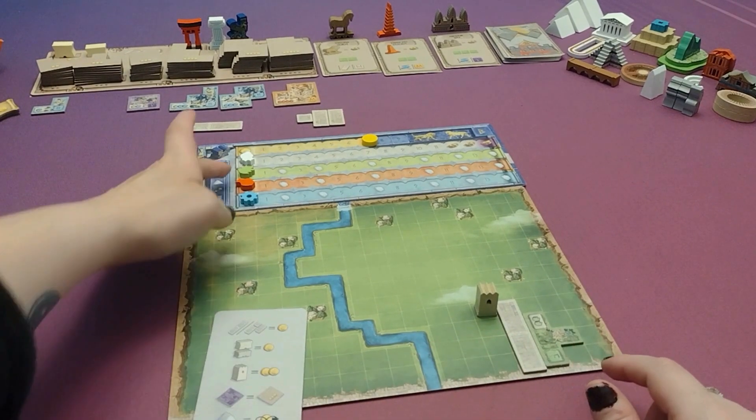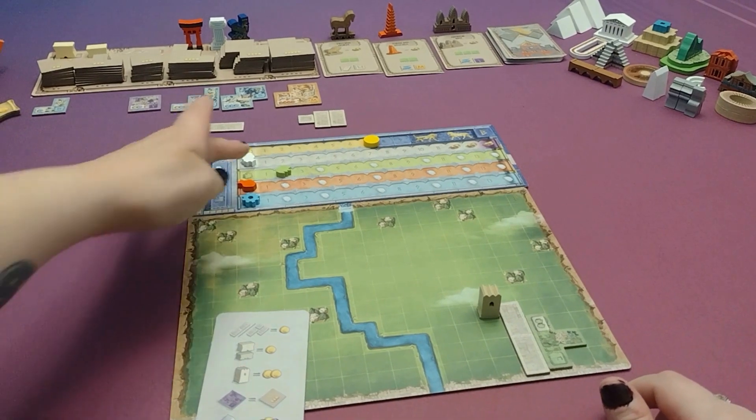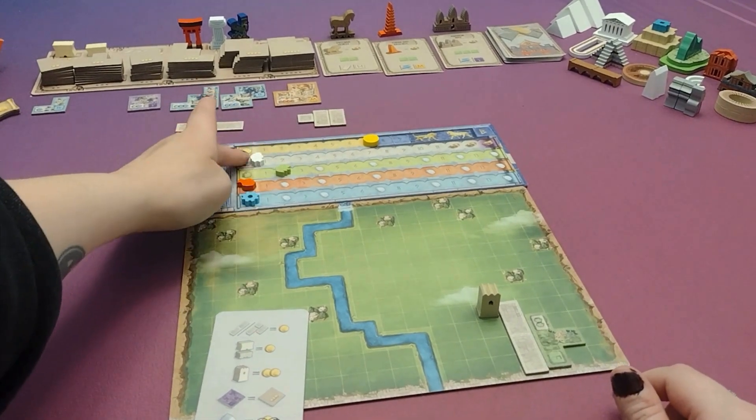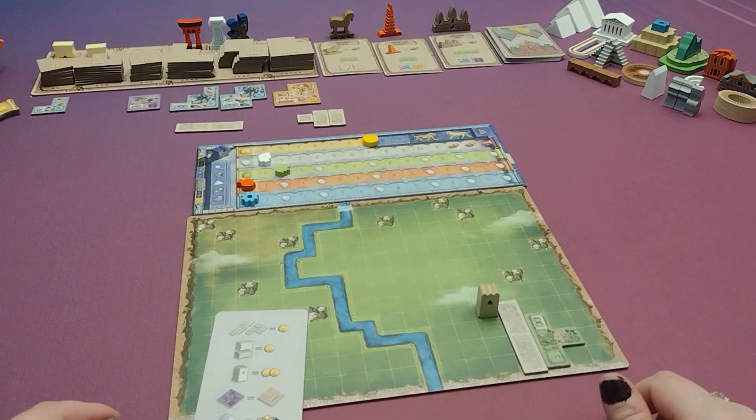When players buy buildings, they will also earn various resources, which will track on their personal track here, and any time that they pass population markers, they will also get the appropriate population, which can get them some points at the end of the game as well.